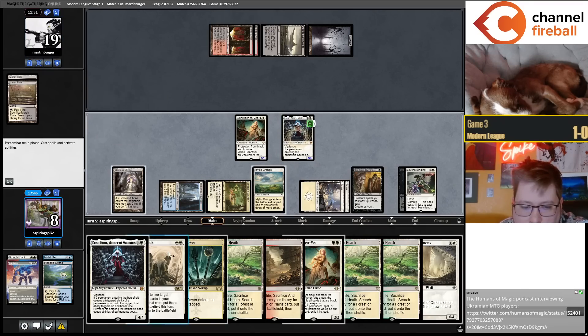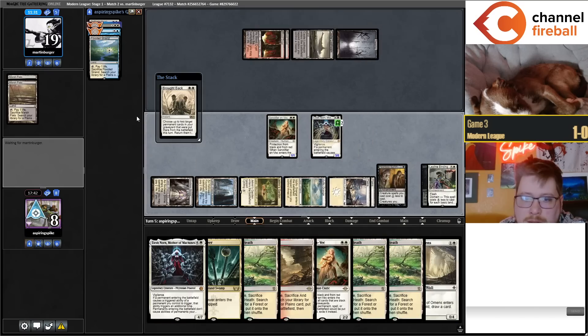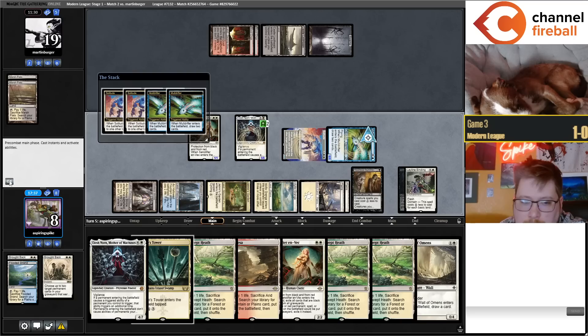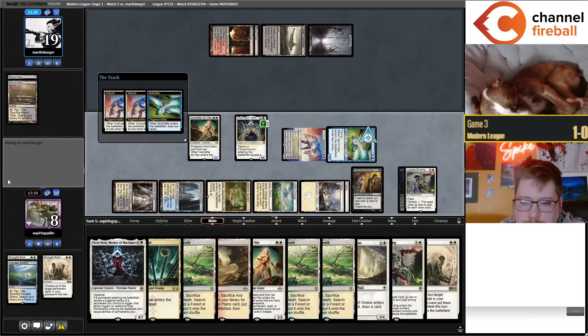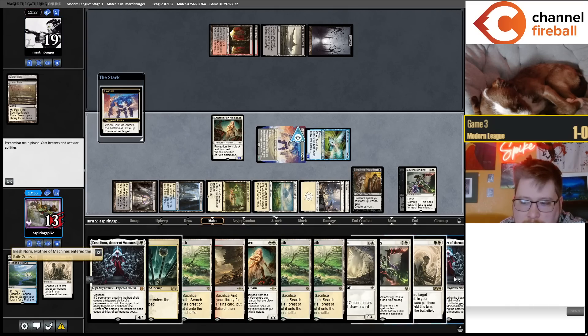I can really only lose if my opponent has multiple bolts. I've been thinking about playing a second Idyllic Grange. Exiling your own Norn here feels crazy but I think it's correct.